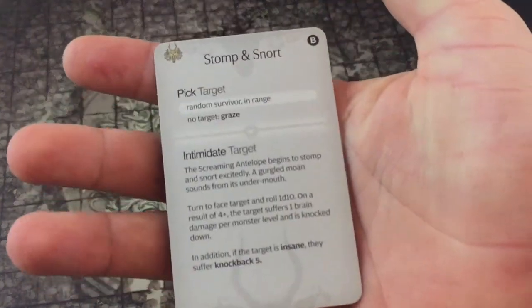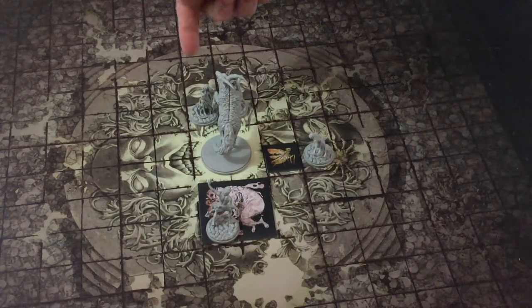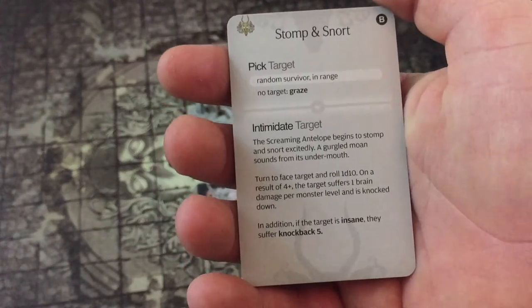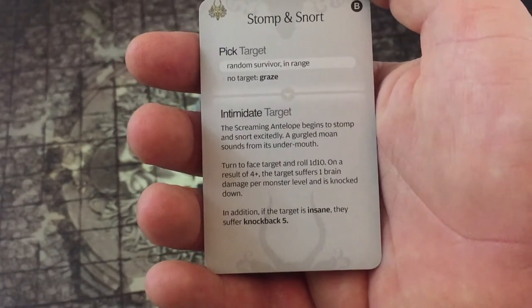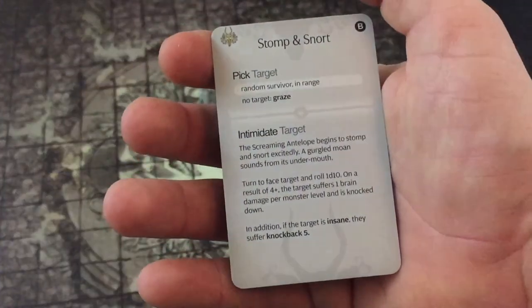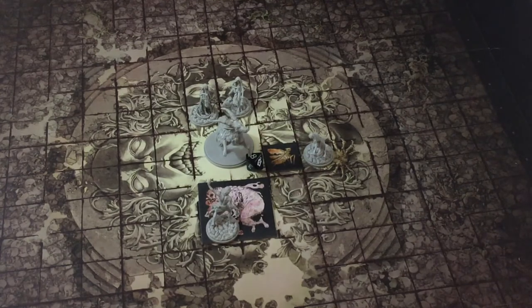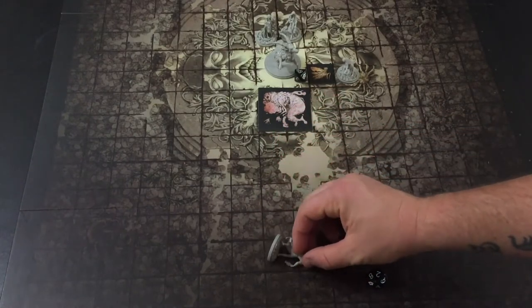The first AI card is Stomp and Snort: pick a random survivor in range. We roll and get eight — that's Luther. Intimidate target: the Screaming Antelope stomps and snorts, turn to face target and roll 1d10. We roll an eight — four or higher means the target suffers one brain damage per monster level and is knocked down. If insane, they also suffer knockback five. Luther is definitely insane, so he takes one brain damage, dropping to seven insanity, then gets knocked back five spaces and is knocked down.